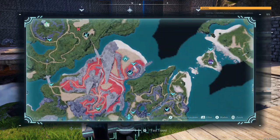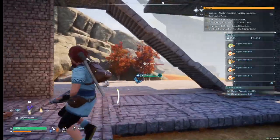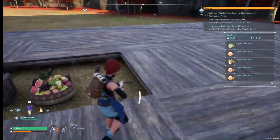तो भाई यह मेरा pal box है और pal box से हम लोग सीधा travel करके वापस जा सकते हैं उसी location पर जहाँ से आए हैं। तो भाई यह है मेरा base, जिसको पूरी तरह से मैं आपको दिखा देता हूँ।